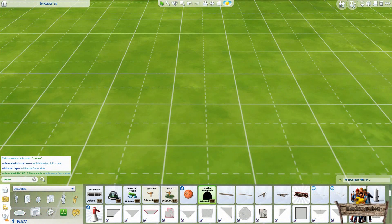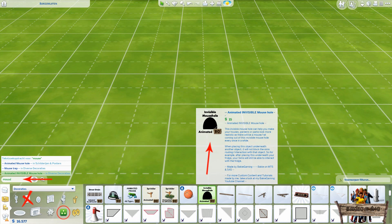Before showing you all these new things, let me first show you where to find it in game. Although you still can find it by typing 'mouse' into the search bar, the object itself isn't in the decorations, paintings and wall decals section anymore. This time you will find it in the misc section. The reason for this is, like the thumbnail already says, this object is invisible.